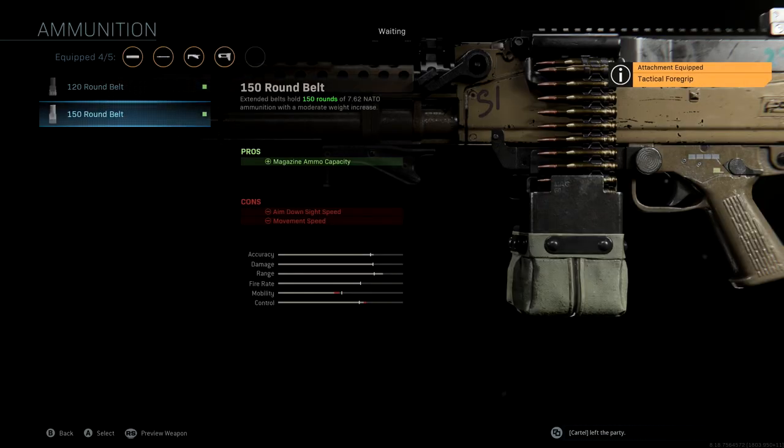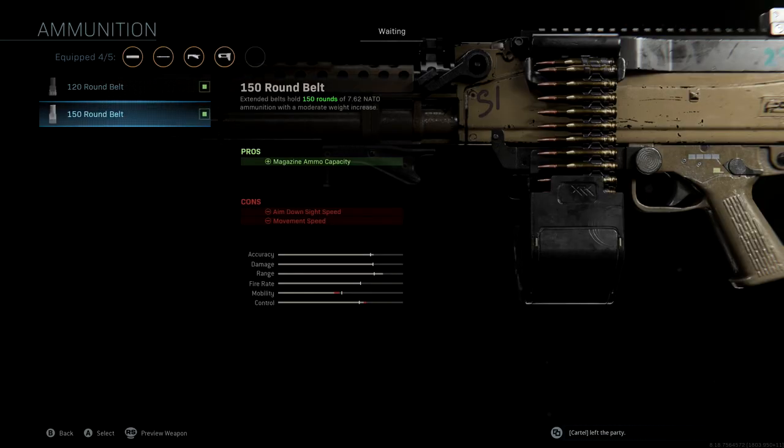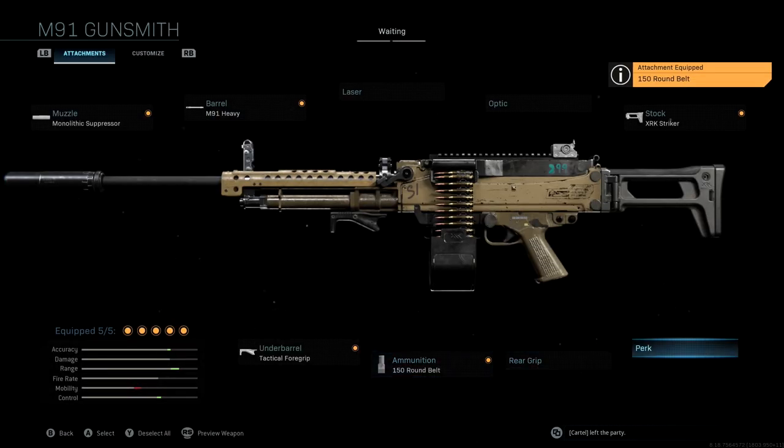Last but not least, the ammunition that we're running is the 150 Round Belt. Just like the original blueprint, I love running these 150 round belts on LMGs because it allows you to really never have to reload. You can go through an entire enemy team without reloading — you can pre-fire and shoot wherever you want and still have plenty of ammo. I'll give you guys one last look at all the stats and attachments for this specific class setup.